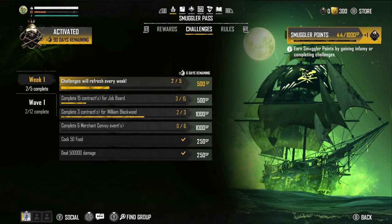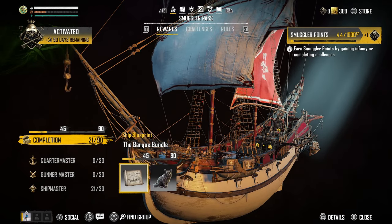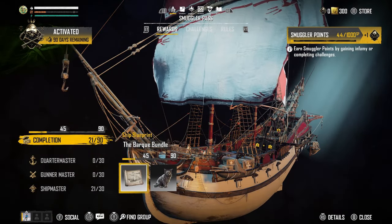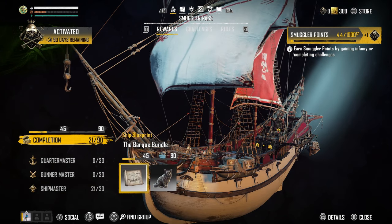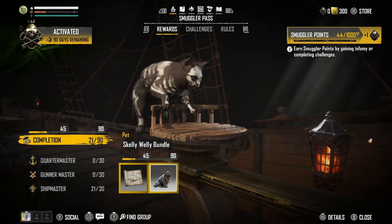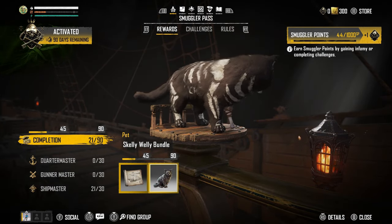You also have your challenges — Week One includes things like completing 15 contracts for the job board. You'll also have Wave One challenges which are more grindy, but completing 30 treasure maps earns you 2000 smuggler points, which equals two smuggler marks and lets you progress two tiers. At tier 45 you get the Bark, the new ship, and completing all 90 tiers rewards the Skelly Welly Bundle, a cool new pet.